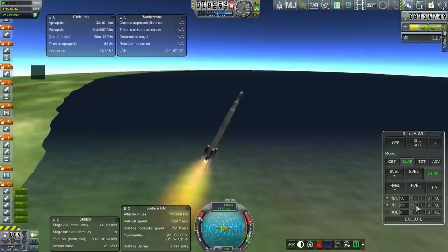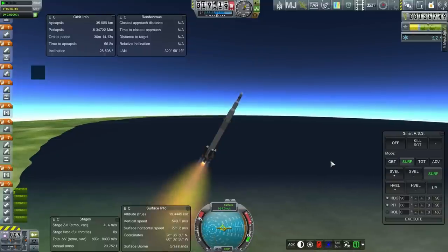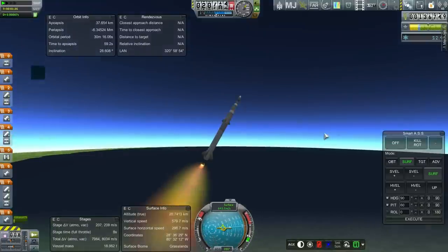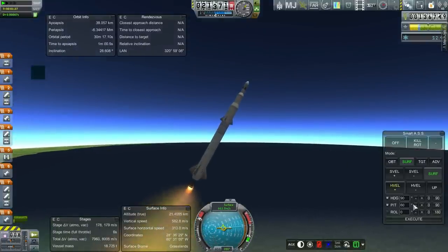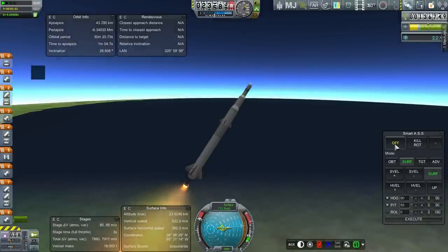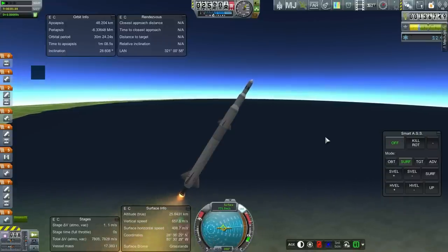Booster sep in 2 seconds. Boosters are off. We've got 8 seconds to stage out, so we'll want SmartASS off by that point. Let's go to a good standby pitch — off and SAS. Set, and ignition.